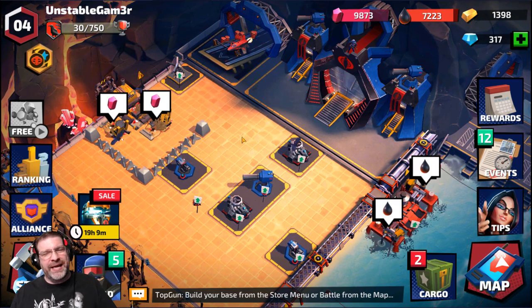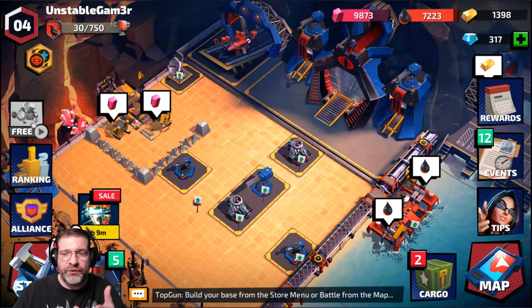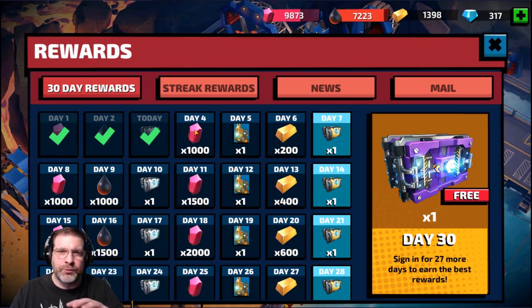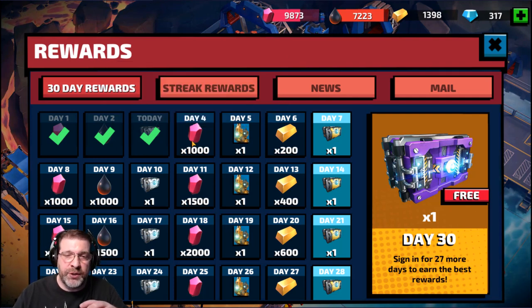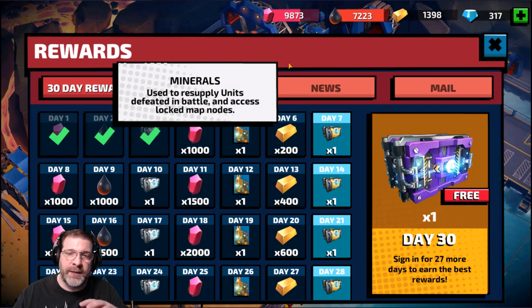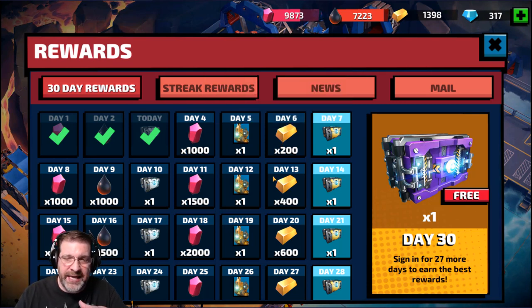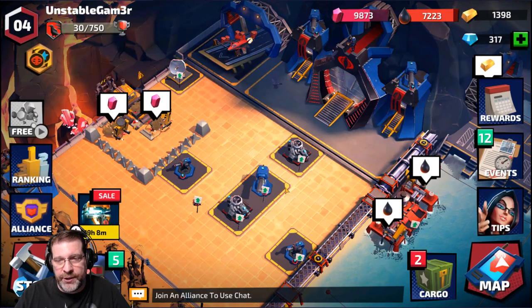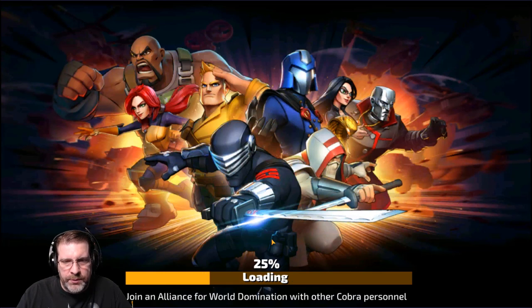So in this game — basic base builder — you're building different buildings and collecting different resources. The 30-day rewards give a nice little rundown of what everything's for. You have minerals, which are used to resupply units defeated in battle, and they also give you access to areas of the map that are locked. You have gold or credits, which are used to level up units and common cards. And then you have oil, which is used to upgrade and construct buildings on your base.